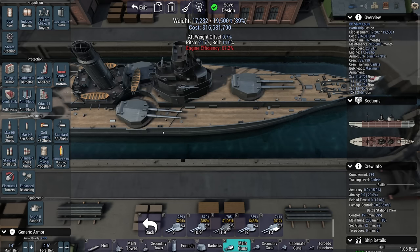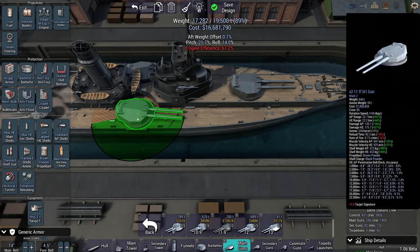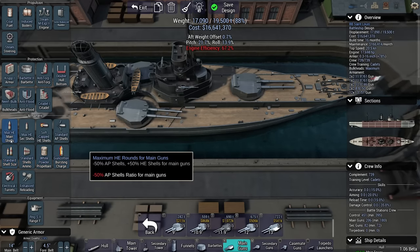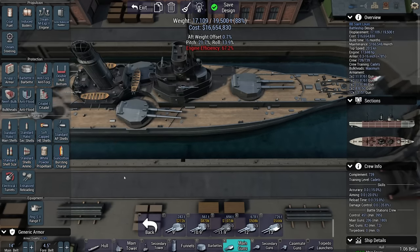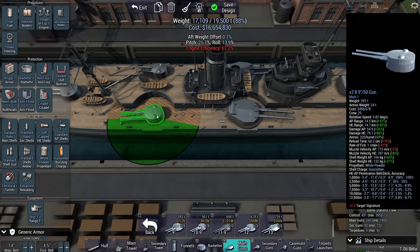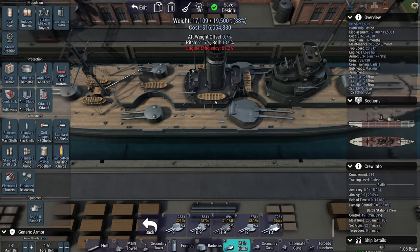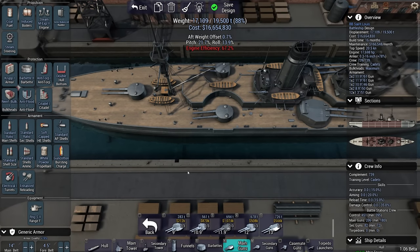I can go for soft-capped HE shells, and considering the fairly soft threats I'm going up against, I think that's pretty good. Let's get the white powder and standard ratio for the secondaries — although these casemates and 3-inchers are really the only secondaries I have. I think that should be it.